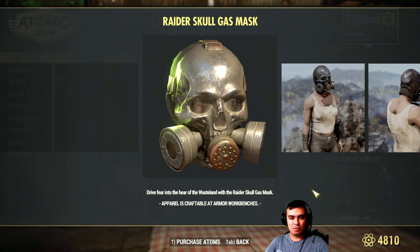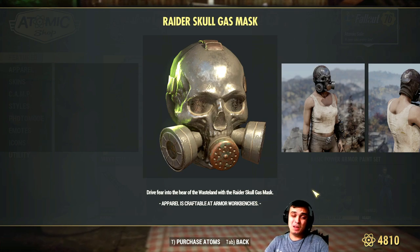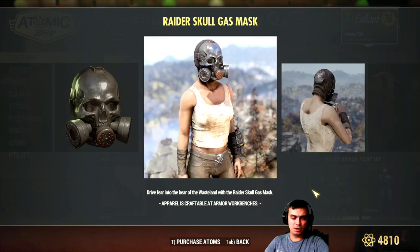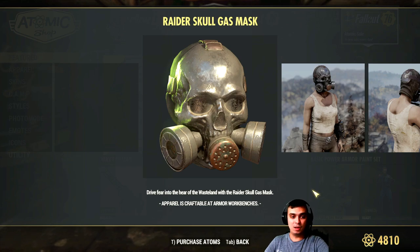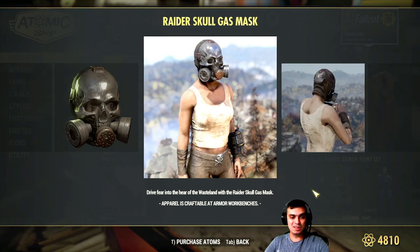I remember I bought it at full price when it came with the Raider bundles. As I said, this item is pretty much an item of preference. Another reason I dislike the mask is because you can't wear a hat on top of it — maybe that was fixed, I have no idea. Sometimes items like the scout mask wouldn't work with hats, but now they do. If you own this item and use it, can you provide a little bit more feedback on it? My takeaway is it's just not my thing.